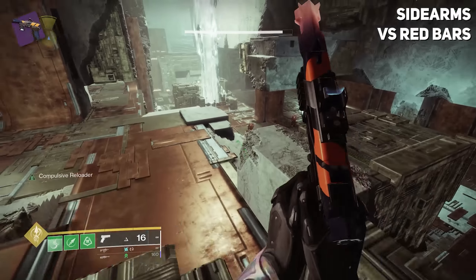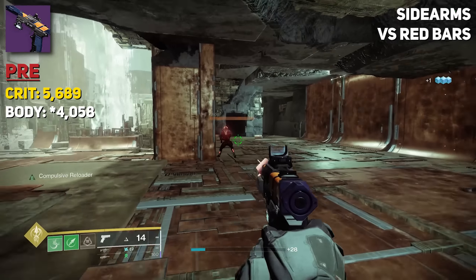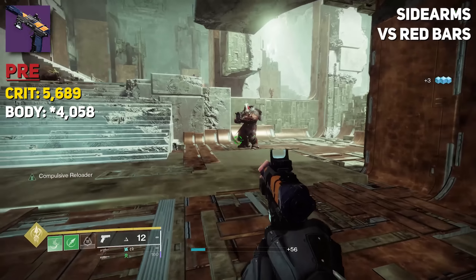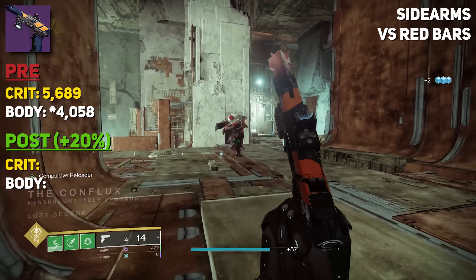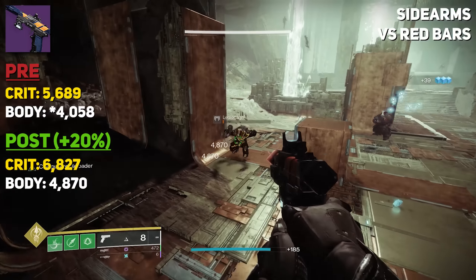Sidearms were tested with Buzzard, which is a 300 round-per-minute sidearm. Crit damage was 5,689 and body shot damage was 5,058. Post-test with our 20% buff, this is 6,827 per crit and 4,870 per body.